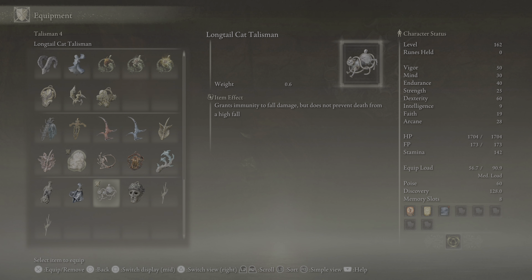It's 12:40, I gotta go to bed soon — I gotta wake up for work at 7, 7:30. Let's see — graven mass talisman, I think I have the graven mass. Yep.